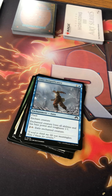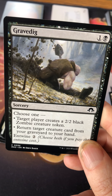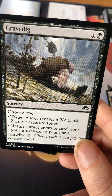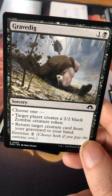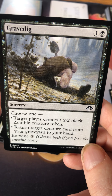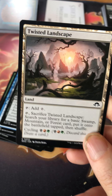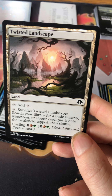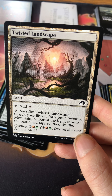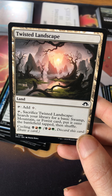There are lots of things in the set that trigger when you have colorless mana. There's also a whole cycle of lands that will trigger on that. Grave Dig has entwine, another returning mechanic — choose both modes if you pay the entwine cost. It's one and a black: choose one — target player creates a two/two black zombie, or return a target creature from your graveyard to hand. With entwine, pay two more.